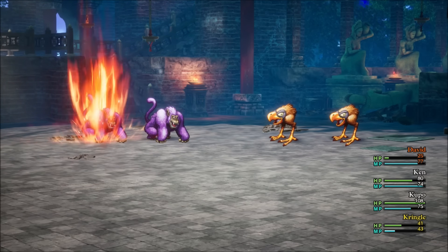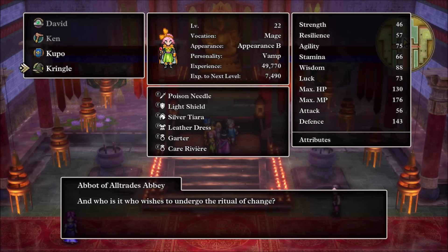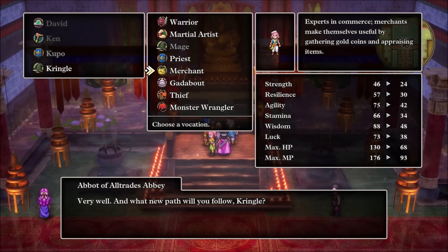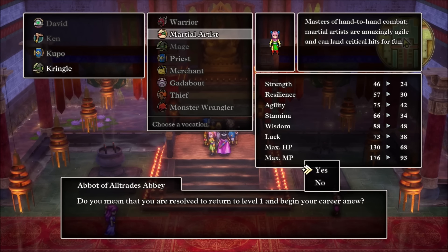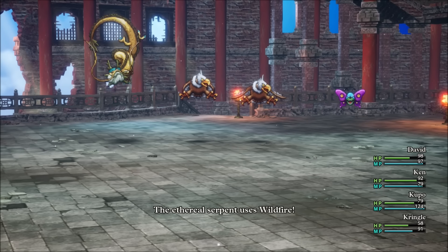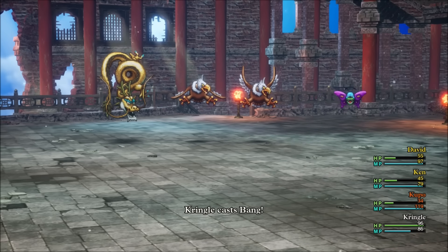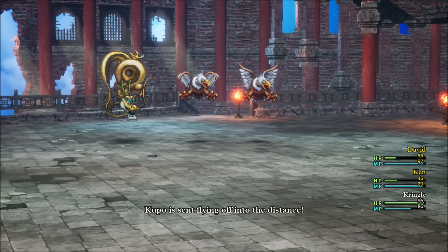Once that class change comes up, I would highly suggest turning the Warrior into a Sage, and then turning the Priest and the Mage into some sort of fighting class. That way, all three of your characters have access to white and black magical spells, and you'll also have two more physical fighters for the tougher battles ahead. At that point, with all your spells and your bases covered, you can use some of the stranger classes and just play around with them if you really want to.